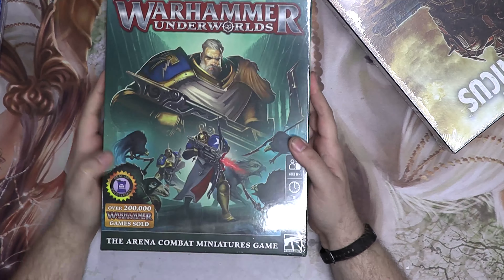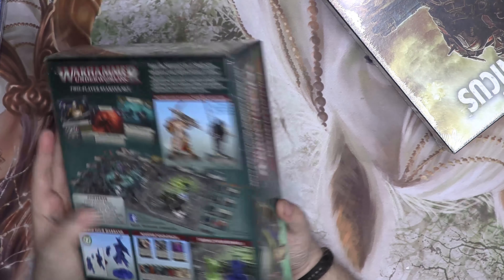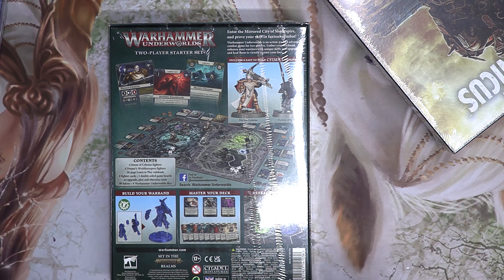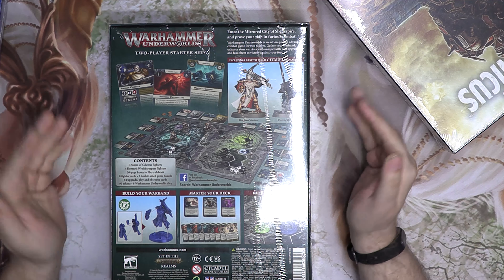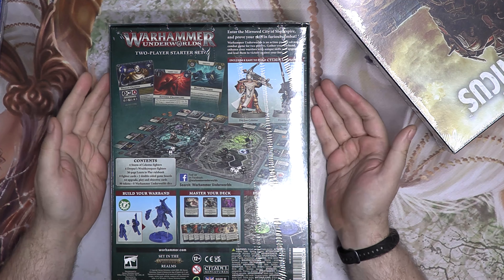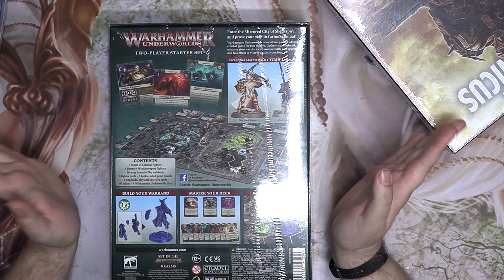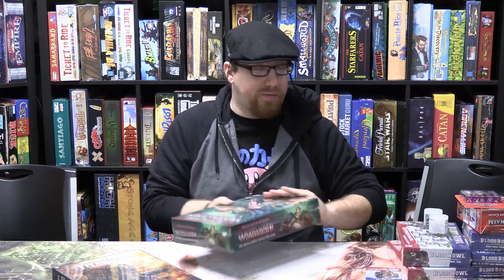One of the last ones: the two-player starter set for Warhammer Underworlds, the arena combat miniatures game. This one comes with — these aren't new miniatures, by the way — but these are new named characters: the Celestis Fighter and Dreeper's Wraith. Basically this is everything you need in Shadespire to get started. Very interesting, very exciting. If you haven't gotten your friends into Underworlds, now is a great time.